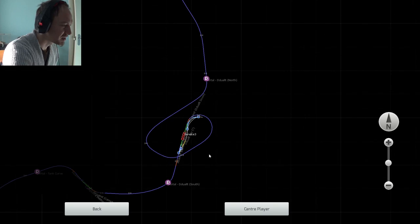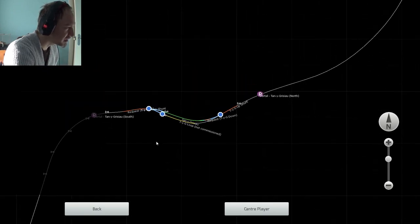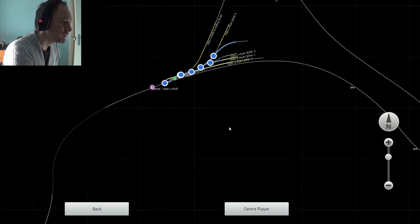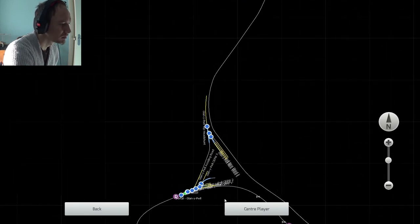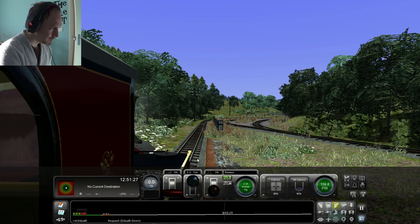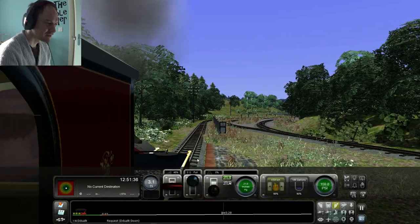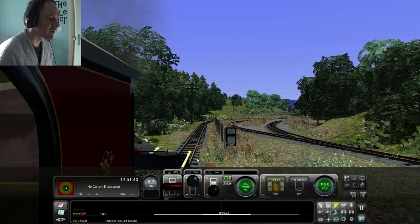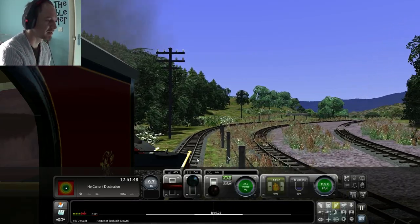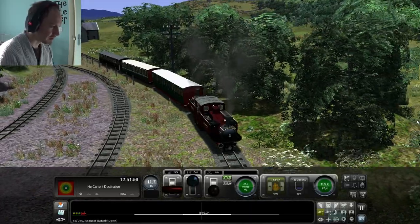We're now ready to go. As you can see on the map, we're going to loop over ourselves here, then through the new tunnel to Tanygrisiau, and then through Glan y Pwll — which is the shed at Blaenau Ffestiniog — and then into Blaenau Ffestiniog. So we're not far away now at all. We shall start making our way away from Dduallt. Just to make this clear: the original route of the actual Festiniog, when it was a slate line, went that way.